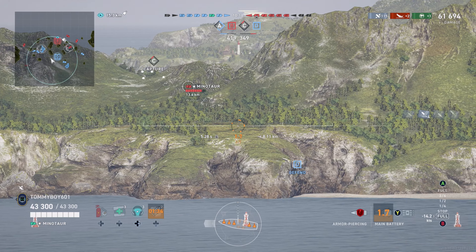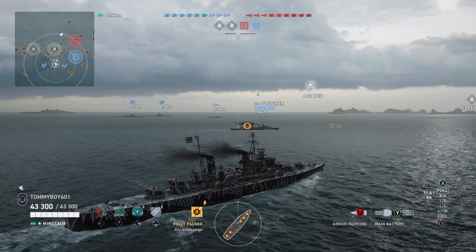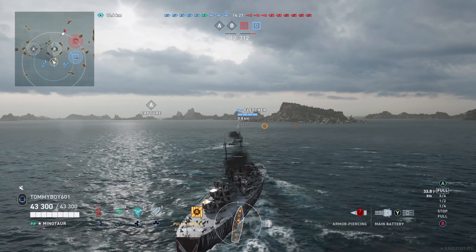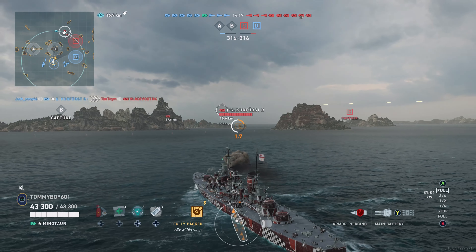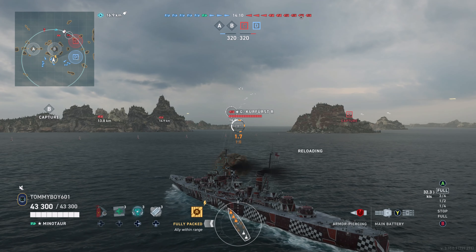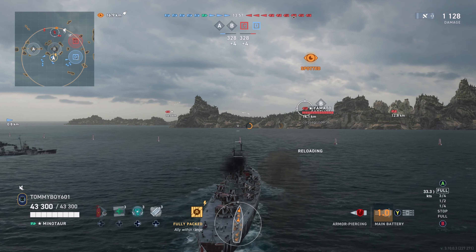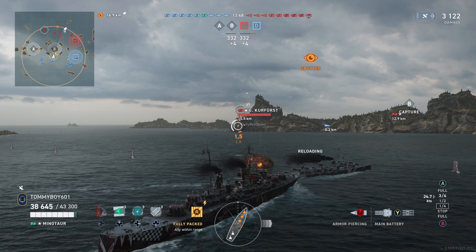Let's go ahead and take a look at a game in the Minotaur. We're on the map Greece. Minotaur needs cover and needs to stay in that cover all game — but if it can stay hidden, it can do tons of damage. We spawned in the middle and we're going to play the midsection on B. This can be dangerous, but it can also be extremely good for us damage-wise, because it gives us access to pretty much any ship on the map. We just have to make sure we are in cover when firing, or we could potentially get wrecked very, very easily.